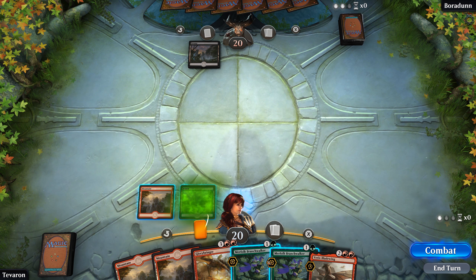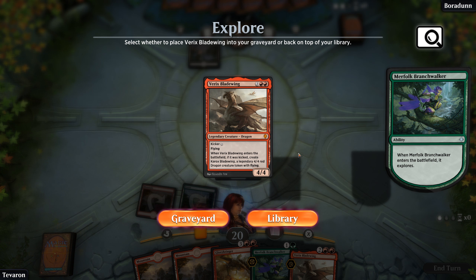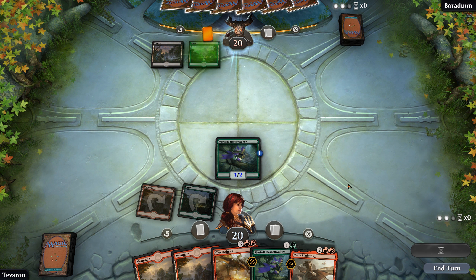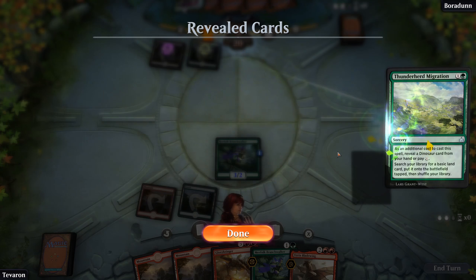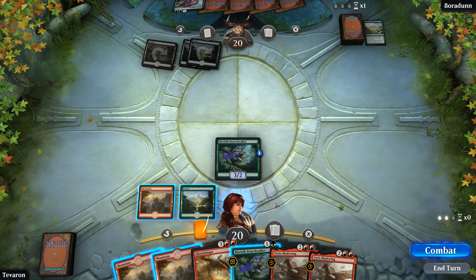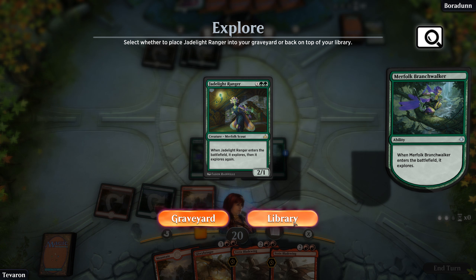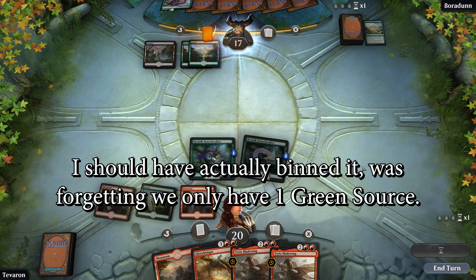Looks like opponent is stuck on one land. That's not good for them, and also not really good for the video since it's not a great amount of gameplay. We're going to be able to cast it on curve even without kicker. There's a second land for our opponent — good. Going to ramp. Looks like we got ramped dinosaurs here. Let's go for our second Branchwalker and a Jadelight Ranger. Just try to out-aggro our opponent before they can actually get their game plan going here.